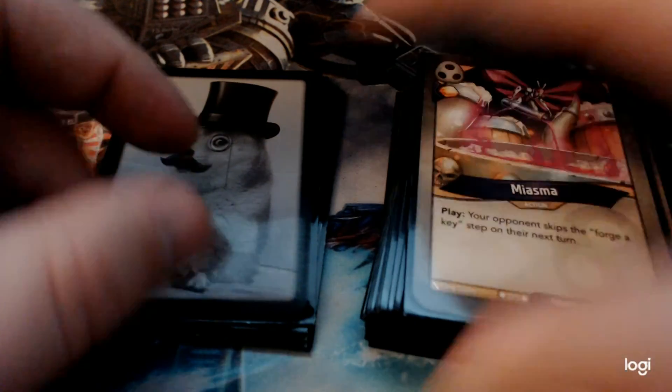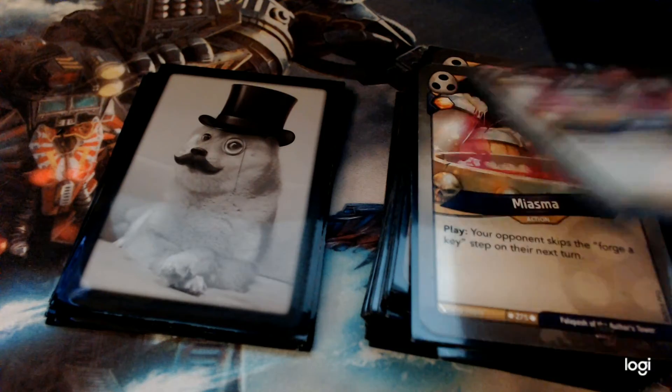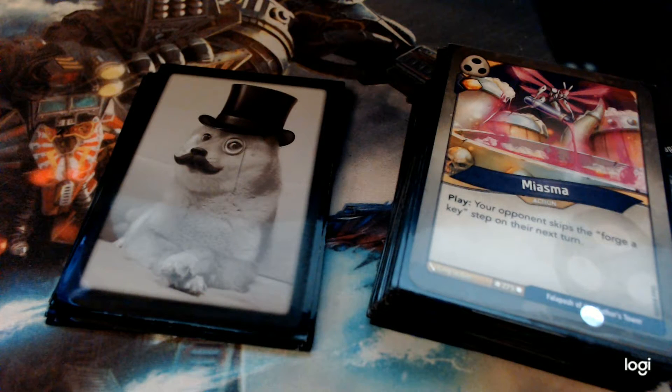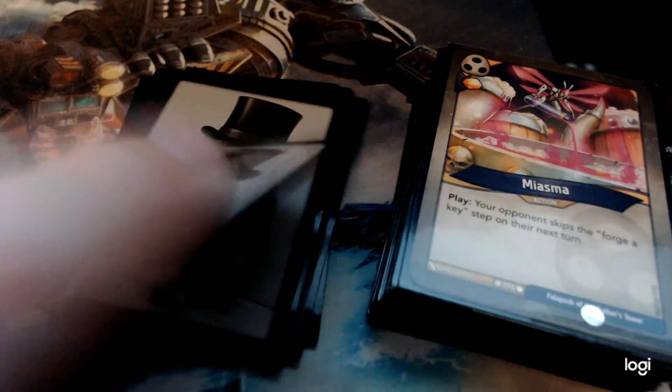Miasma — and there are two of them. This is a great card. Miasma is an action that gains you an Amber and your opponent skips Forge Key on their next turn. Having two of them is just crazy. You can stop them one turn with Lash of Broken Dreams by driving the cost too high, then the next two turns play a Miasma each turn and get them into a situation where they just have a lot of Amber built up.